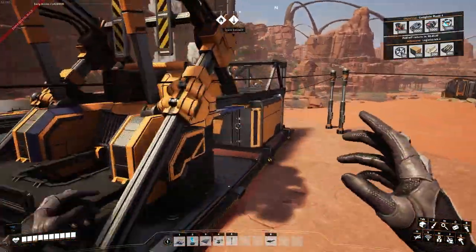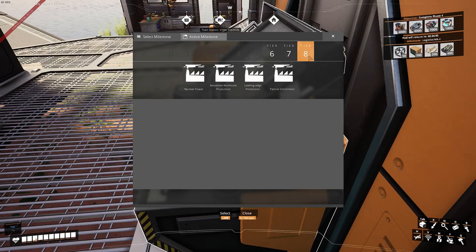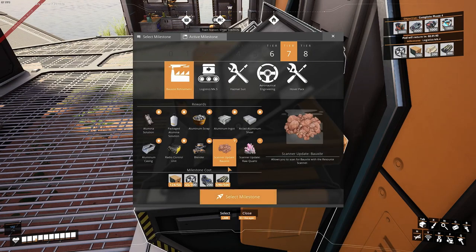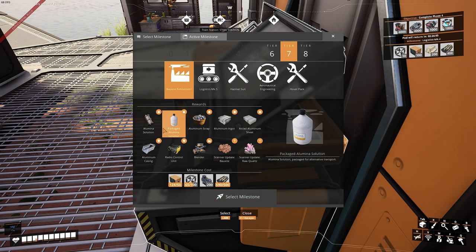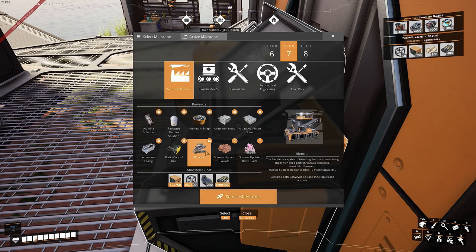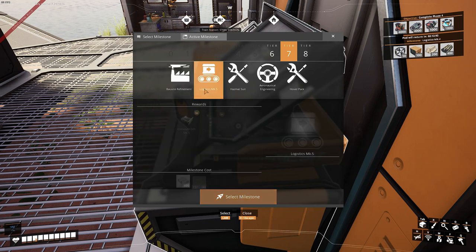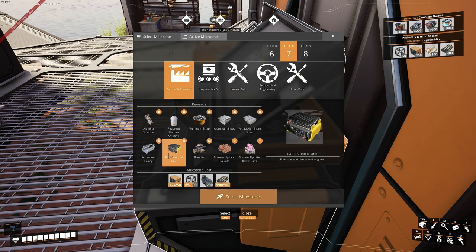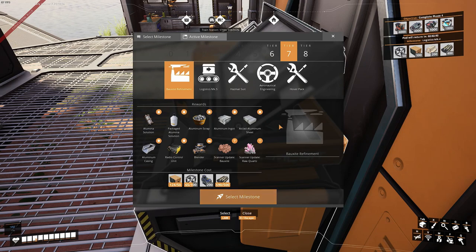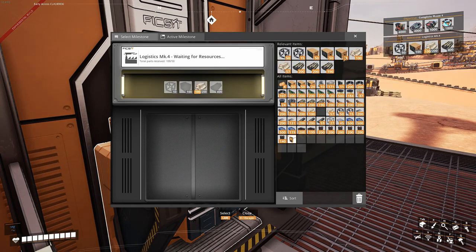Let's see what our first thing we can unlock is — that's going to be our next episode. So this is our aluminum production. Looks like everything else requires that, so I do think we are going to have to unlock this next episode. Maybe set up a little bit of an aluminum factory. Just want to finish this up.